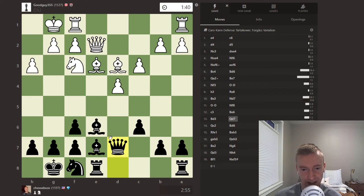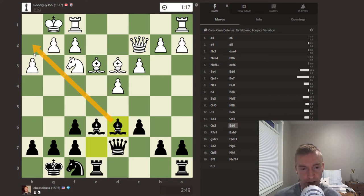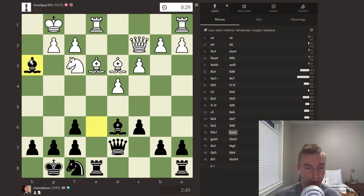Jesse plays queen d7, and now if you look at the queen and bishop, they're eyeing this pawn on h3. But we don't want to take that pawn right away, because it is a sacrifice of a bishop for two pawns — we've got to make sure there's a big enough attack. Queen c2 by white eyes the pawn on h7, but the knight on f8 does a really nice job defending it. Bishop d6 now points at the h2 square, making the sacrifice really dangerous for white.